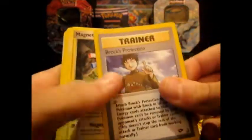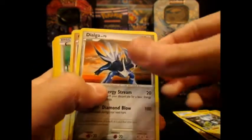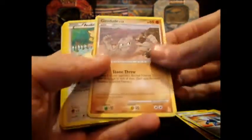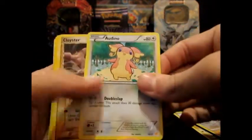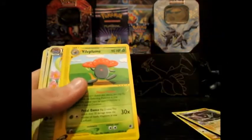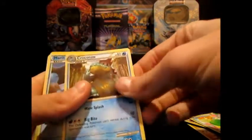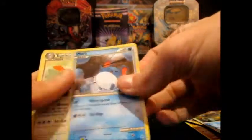Ninetales, Brox Protection, Magneton, Dialga, a Promo Jolteon, a Promo Audino, a Cloyster Rare Delta Species, Eevee, Vileplume, Bellossom, Promo Croconaw, and Promo Marill.